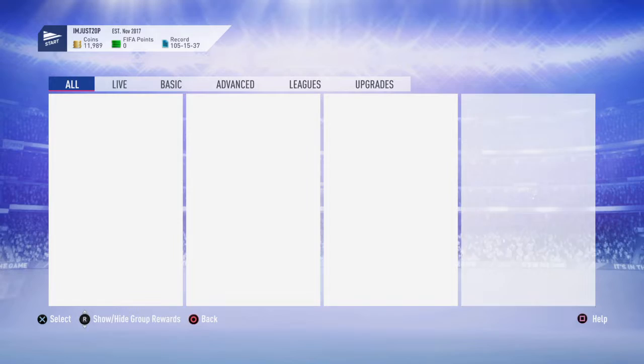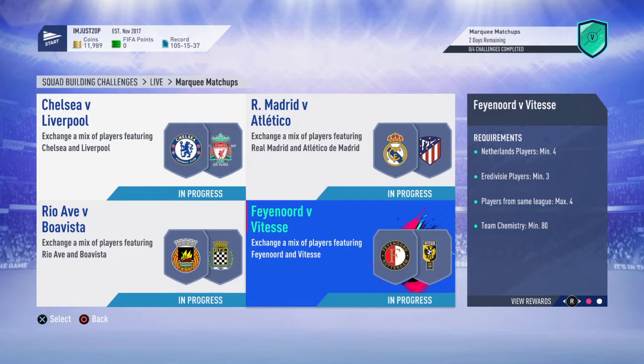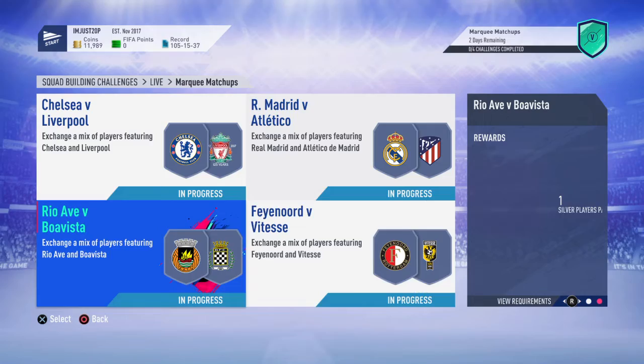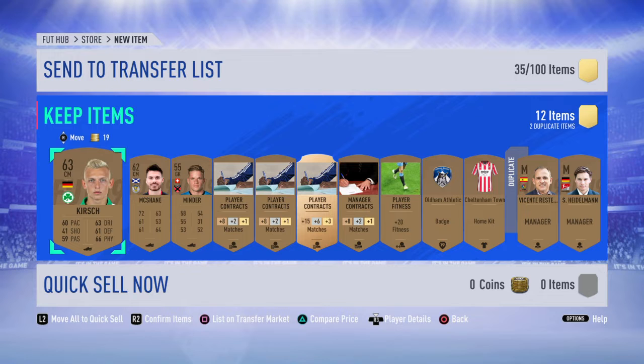It's worth just definitely keeping players in your club because when an SBC comes out — say for example a marquee matchup comes out and it requires players from French League 2 — the players that you've got in your club from that league you can sell for a lot of coins. It's just easy coins. I'll open a few bronze packs and show you the best ways to do it. It's fairly simple but most people still don't do it.